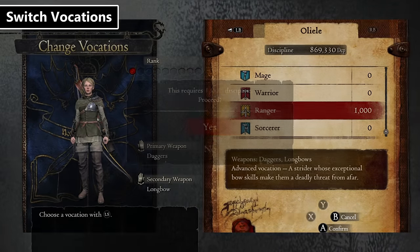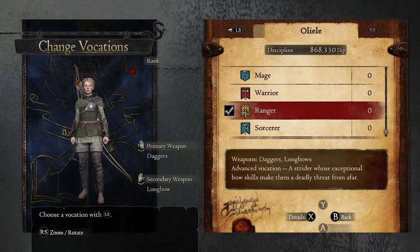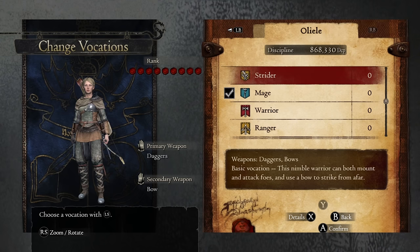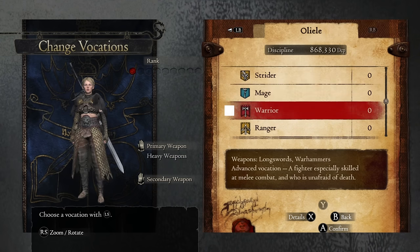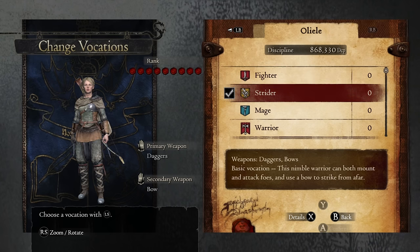Something many people don't realize is that switching vocations is completely free after the initial unlock. At first it costs discipline to go from, say, Strider to Fighter. But once you have the Fighter unlocked, you can go back to Strider without any cost. It's only got a price on it to unlock each vocation — then you can go back and forth as much as you like.